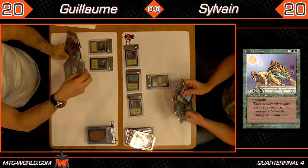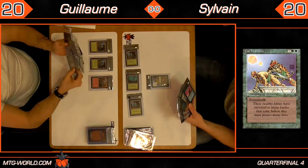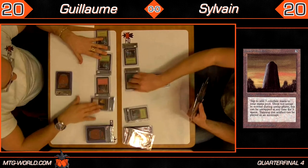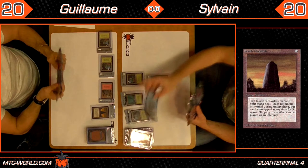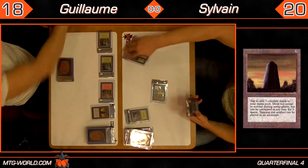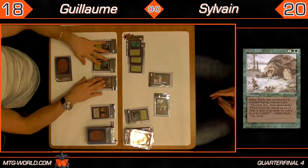Or all forests. It has Forestwalk, not Forest Rampage. A mountain coming down for Guillaume, and what looks like a Basalt Monolith — that's a pretty quick mana ramp. Next turn he could potentially have 7 mana available. Basalt Monolith is an artifact for 3 mana; you tap it to get 3 mana, it costs 3 to untap, and it doesn't untap normally during the untap phase.